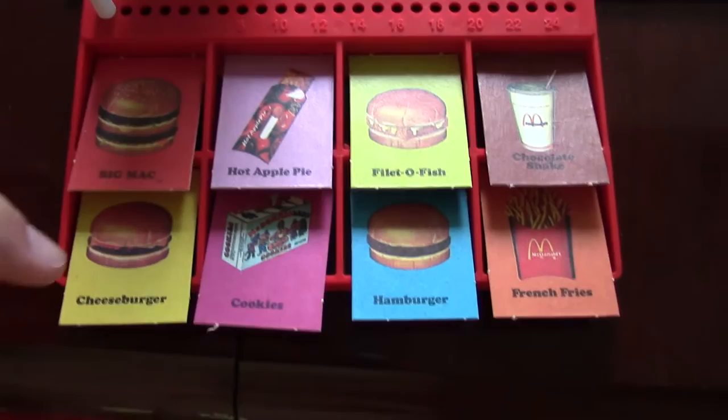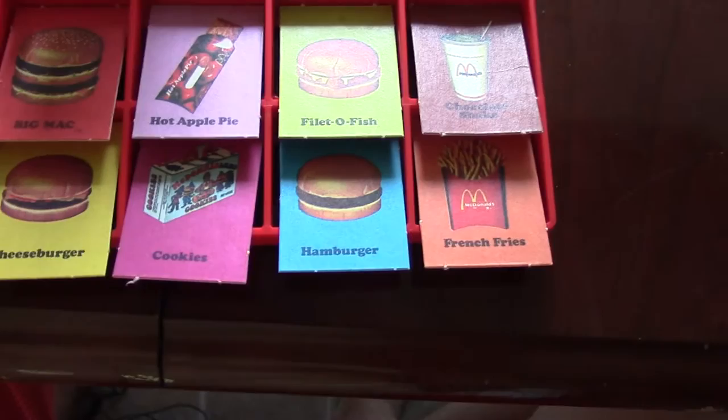How it works is you get a menu item theme. You're going to have three of each one of these: Big Macs, Cheeseburgers, Cookies, Hot Apple Pie, Filet-O-Fish, Hamburgers, Chocolate Shakes, and French Fries. You can only have a maximum of three of each of these items.